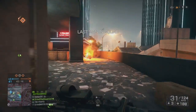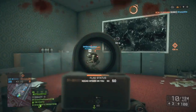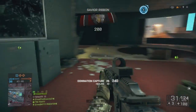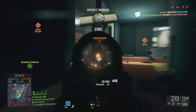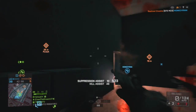Welcome to Battlefield 4 Bootcamp. In this episode we're going in-depth with the classes. First is my primary assault kit. I'm using my favorite gun, the M416 — high rate of fire, very low recoil, high damage output. This is a great all-around weapon.